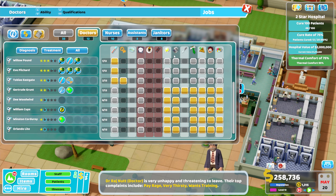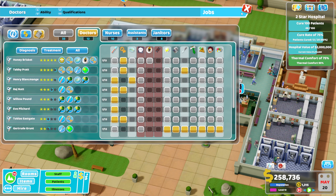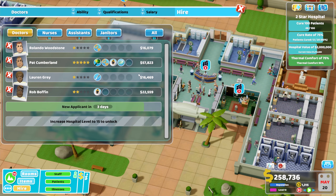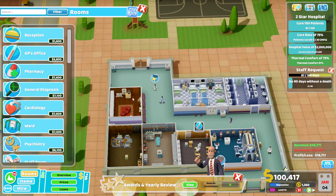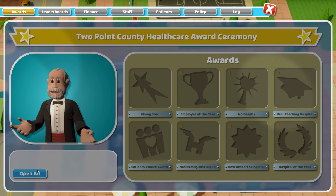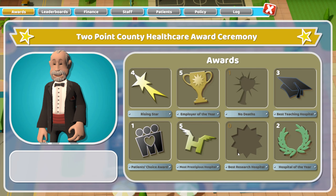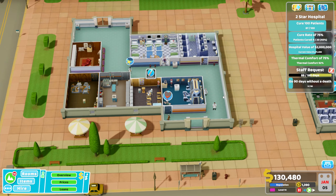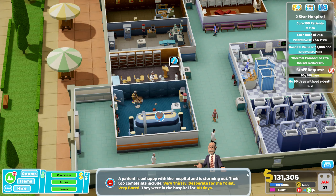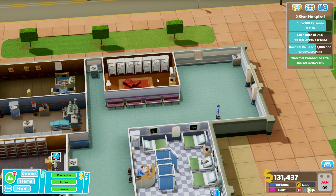It's also worth looking at the wiki - it tells you all the illnesses you're going to face on a certain level, which is really useful. End of year coming in now. We definitely didn't get no deaths, but we got a Patient's Choice Award - I really wasn't expecting that given our prices. Almost a clean sweep; we weren't going to get Best Research Hospital or No Deaths because it's been an absolute nightmare so far.